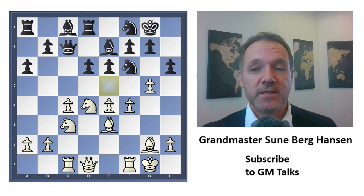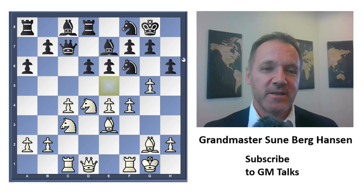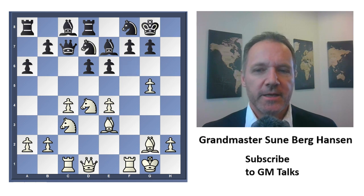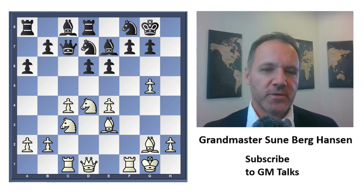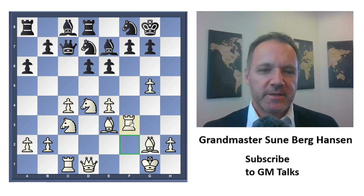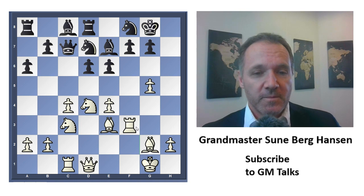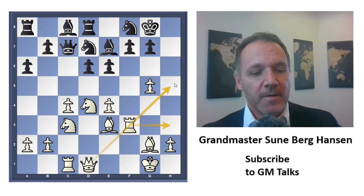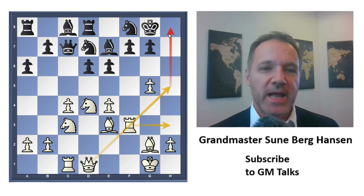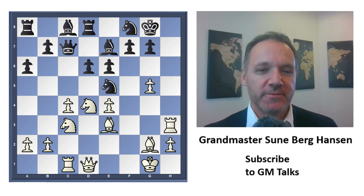I played g5, giving away the f5 square, which is usually not so nice, but I'm also opening the h-file and the f-file, hoping my attack will succeed before he gets his position in order. If he does get his position in order, his position is definitely fine because the hedgehog is a very healthy structure. He takes, and the idea is to try and get him killed before he gets ready. The plan is simple — go here, here, and then boom, checkmate. Black has to do something fast to avoid this fate, because it's coming really quickly.